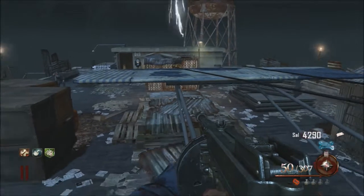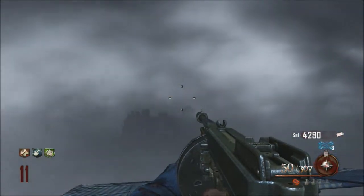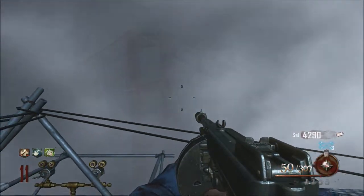What's up guys, it's Peter Lee here and I'm back with another tutorial on Mob of the Dead. This time I'm showing you how to get the golden spork — it's a one-hit kill till round 34.